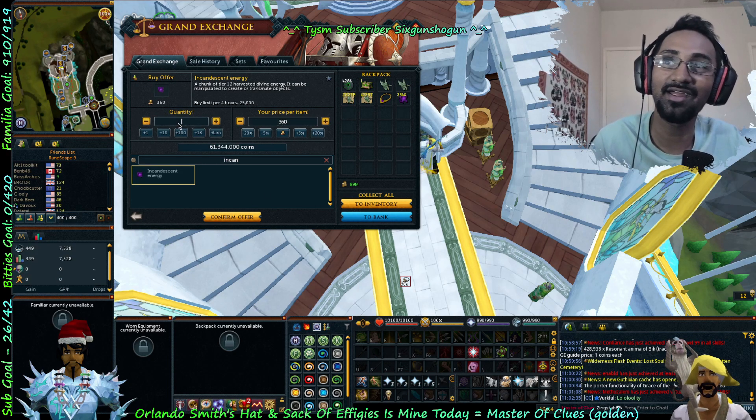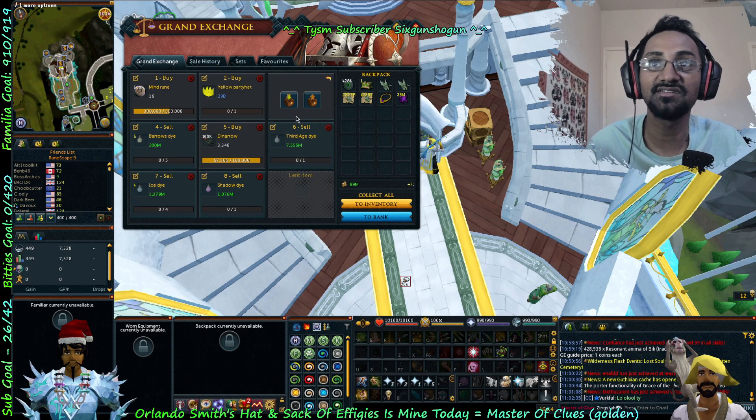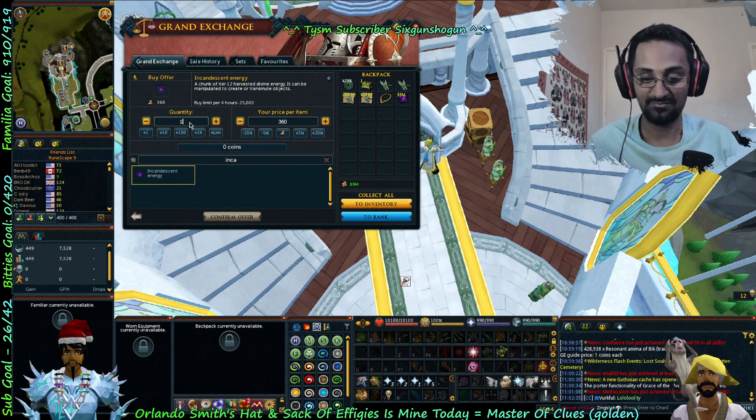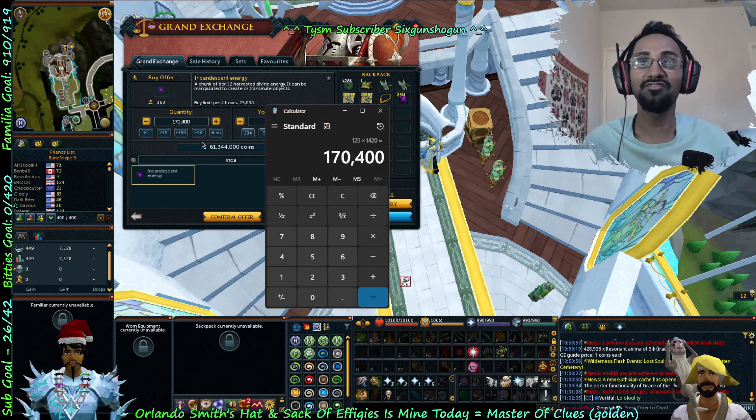I'm gonna insta-buy one to see the price — 360. Yeah, so this is where all the money went: 61,344 gp worth of incandescent energy.